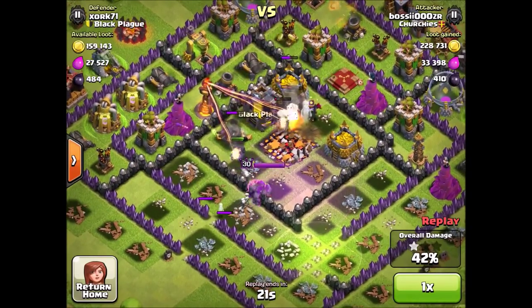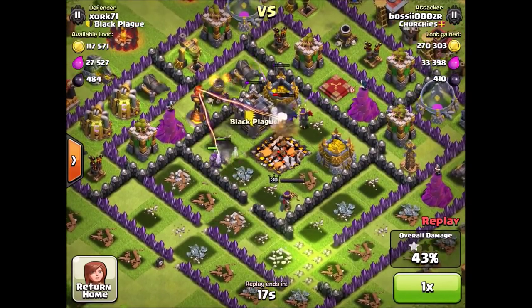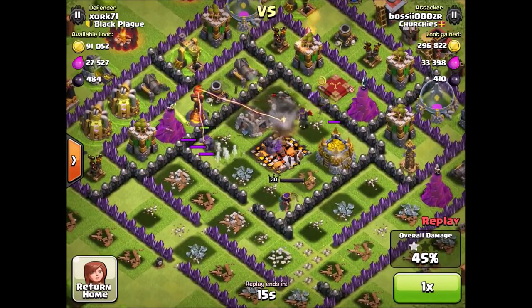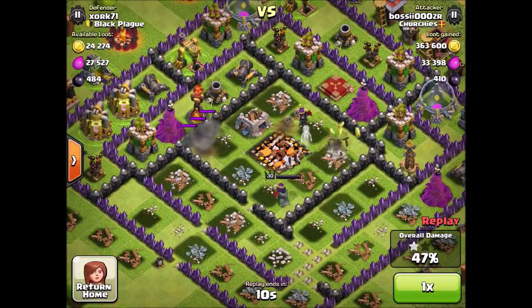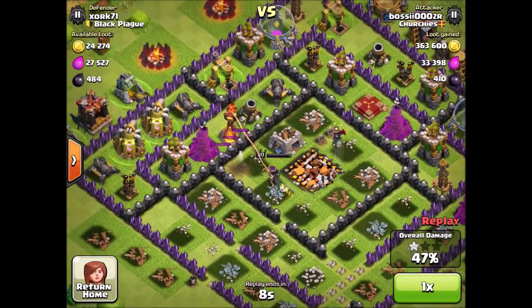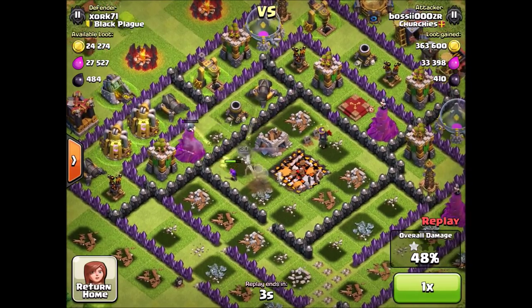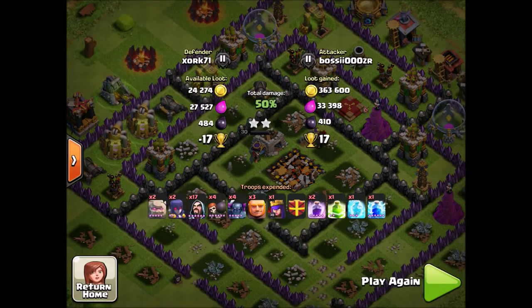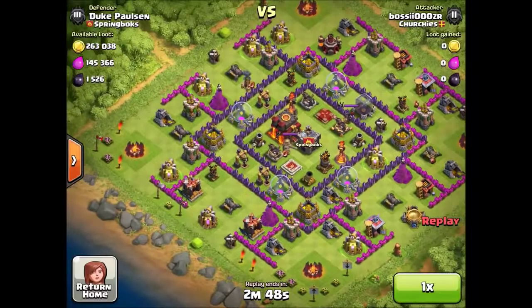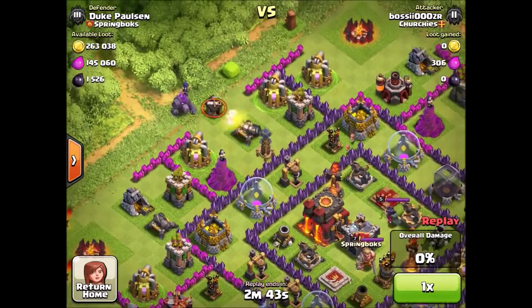This strategy is not made to three-star bases like HoGs would do, for example. As you can see in this raid, my queen is getting the 50% and I use her ability right now. She's gonna get me to 50% and this is it for this raid — a nice two-star and 17 trophies.